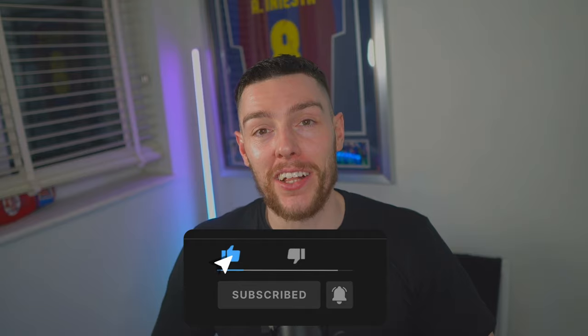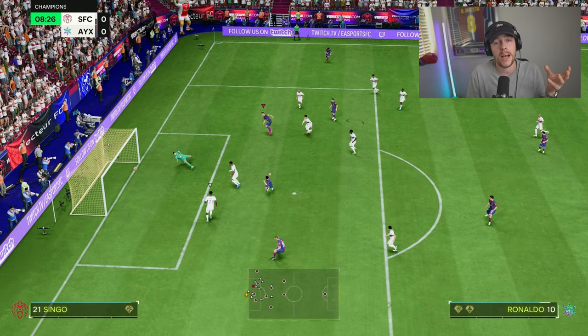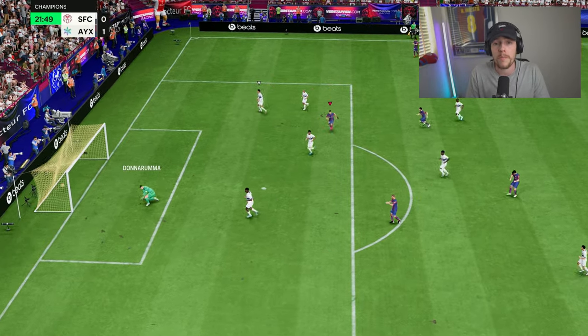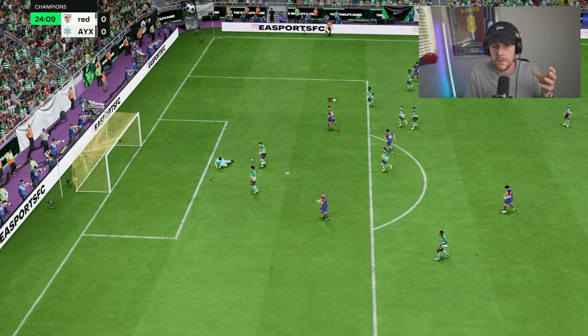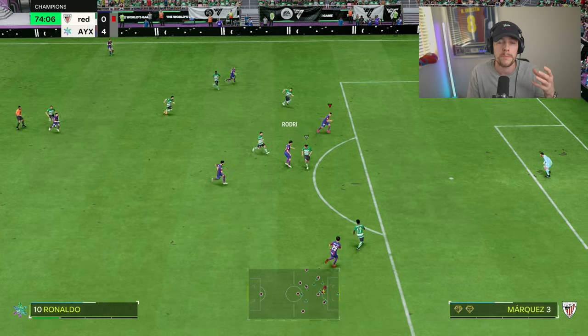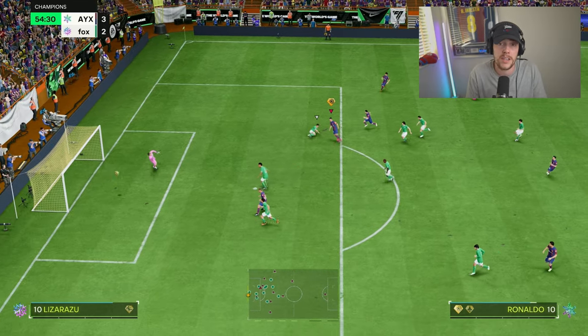Diving into the player instructions. Our striker — our killer — is Cristiano Ronaldo and he is obscene, but you can use whoever your best striker is. I would say it's a bonus having someone aerial. I do like the new Drogba in this position — a lot of you are probably using him and he is phenomenal. Sometimes if you counter too quickly it doesn't give your left mid and right mid a chance to catch up, so they need to be able to hold the ball up. But if you're using Eusebio or Mbappe they'll be fine, especially if you build up properly.